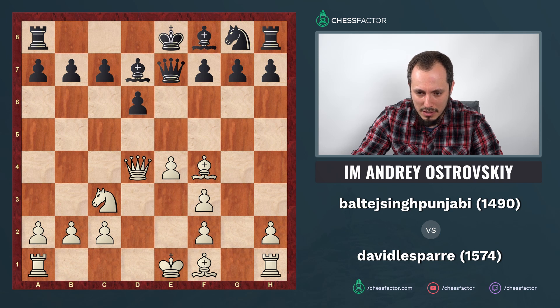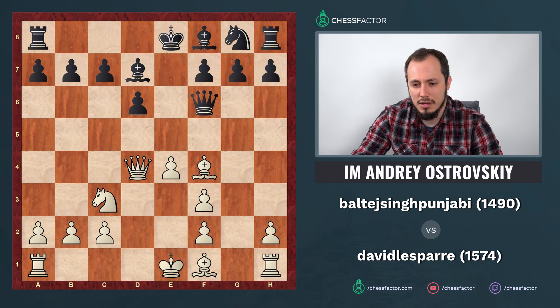Queen d4 is a central square from where you control both flanks. Moving the queen to the center early is often considered dubious, but in this particular case your opponent cannot use it — there's no knight going to c6 to attack your queen, and something like c5 would be a terrible weakening. Your queen is perfectly placed in the center, combining preparation of castling with centralization — very logical.